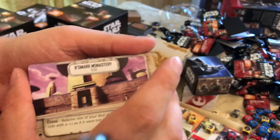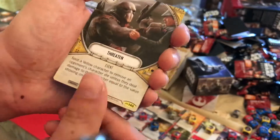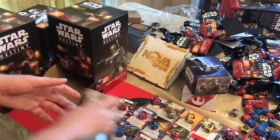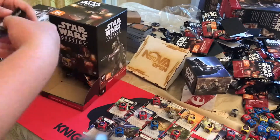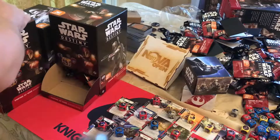Bomar Monastery, Threaten, and Servant of Darkseid — another interesting one. Great secondary character, has a pretty decent ability. If you have a character that has to die first, you may get left alone for a while.